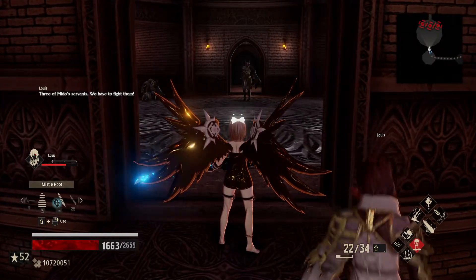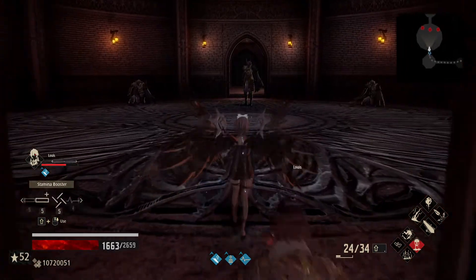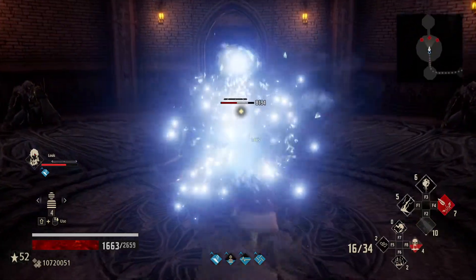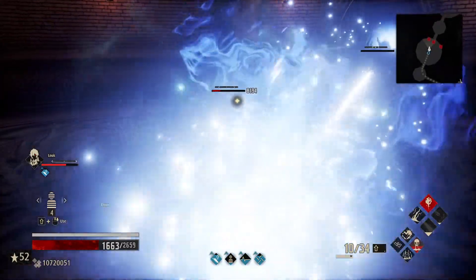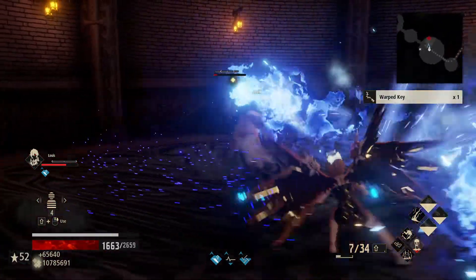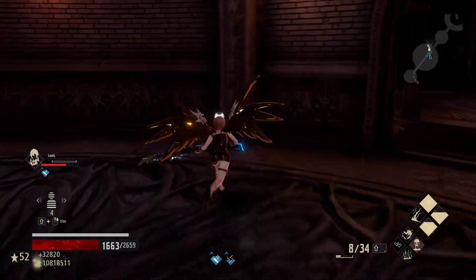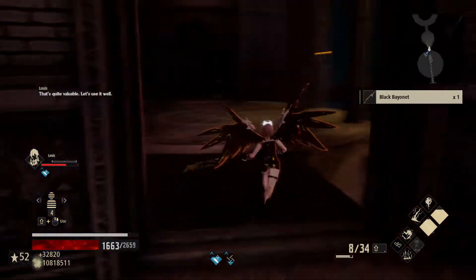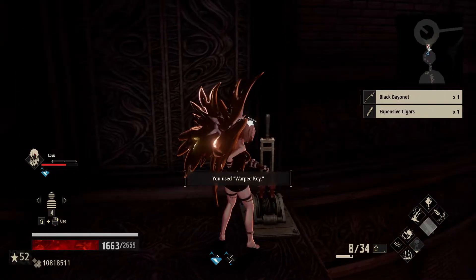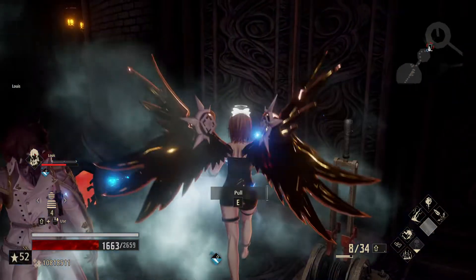There are three guys here, so we go invisible and use a Suppressor. We don't have anything else of use, so we'll do this, and this, and dispatch this guy. He will die in a second. A Black Bayonet drop — that's cool! Good use of all our gifts in there, but we don't really have access to anything else from here on out.